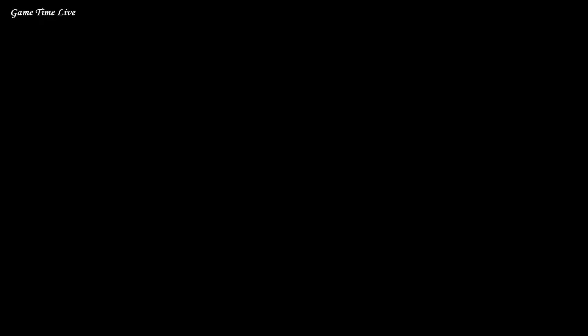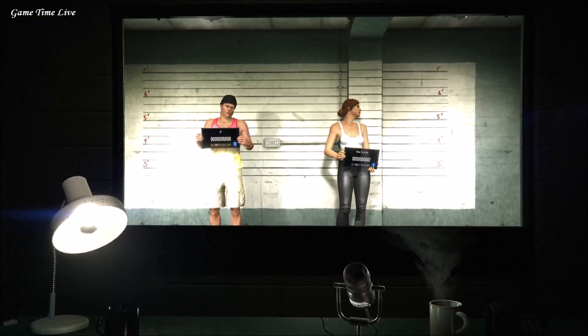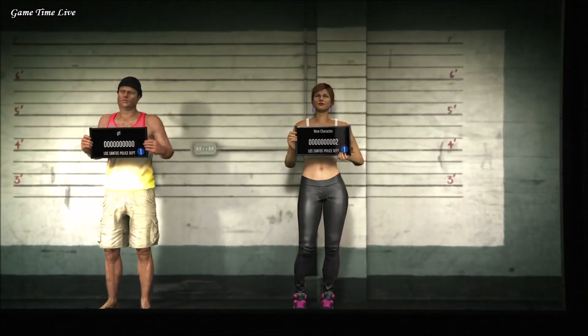From the pause menu, go to online and then click manage characters. You will get to the character selection screen. Now we're gonna create a new second character — make sure it is a female, the opposite gender.